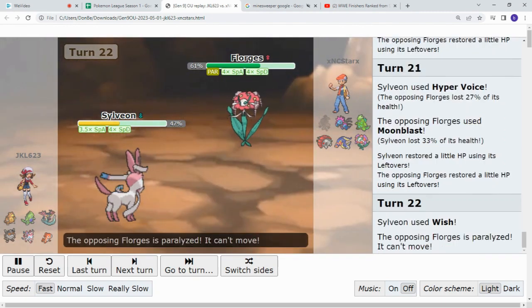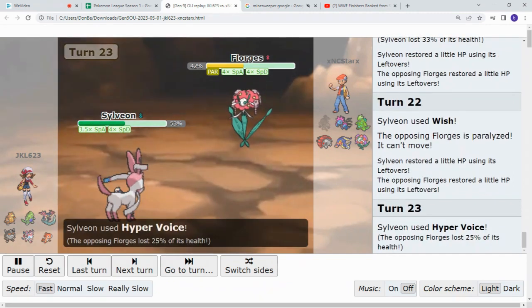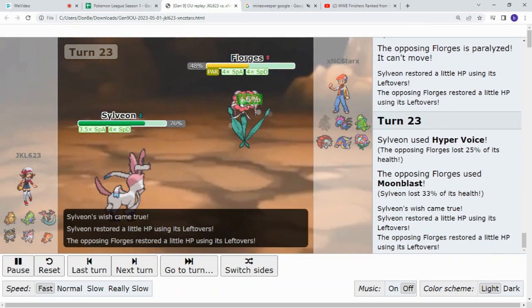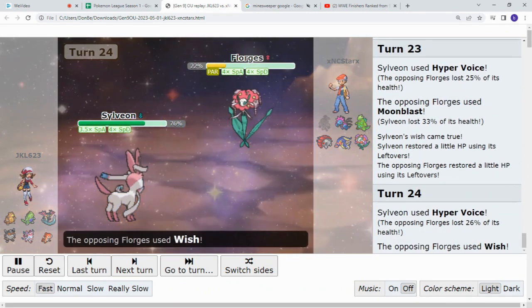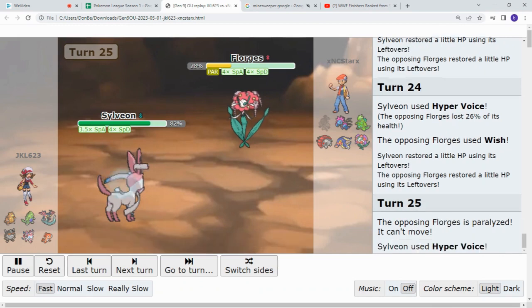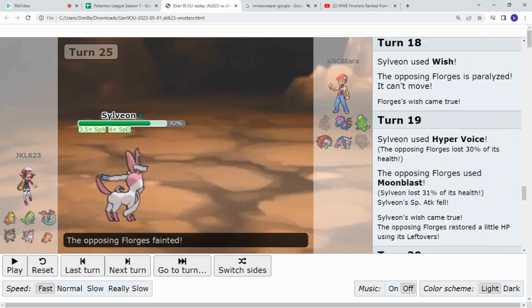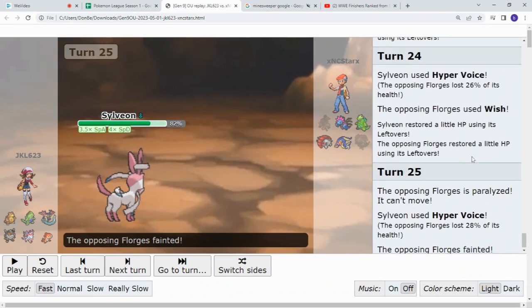Wish. Paralyze. Hyper Voice. Moon Blast. Oh, Sylveon might go down — nope. Hyper Voice. Wish. Well, Florigust might go down. Oh my God, it did. It went down. Oh my God. All right. After 18 turns, we finally get to see a new Pokemon hit the field. And who's it going to be?